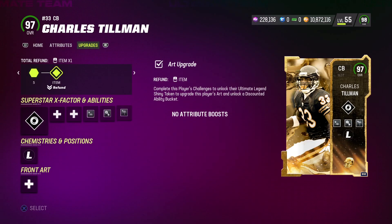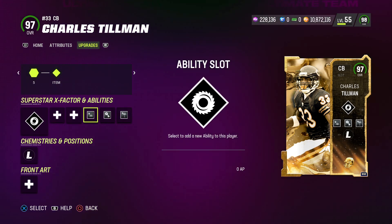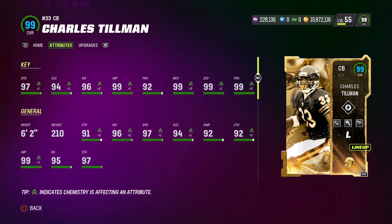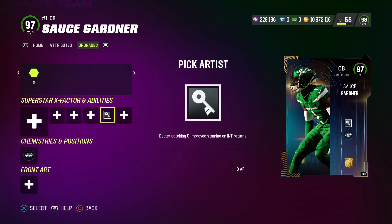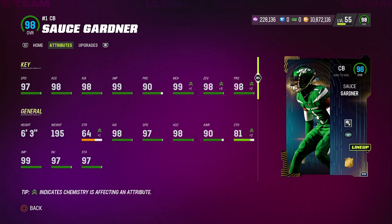At cornerback 3, Charles Tillman will play the slot for me because he has the highest block shed of my corners — a 90 block shed. He gets Short Route KO for 1 AP and Deep Route KO for 1 AP. Stats: 97 speed, 94 acceleration, 96 agility, 99 jump, 92 play rec, 99 man, 99 zone, and 99 press — that is nuts. At cornerback 4, Sauce Gardner will play my deep safety role. He gets Pick Artist for 0 AP. Stats: 97 speed, 98 acceleration, 98 agility, 99 jump, 90 play rec, 99 man, 98 zone, and 98 press. He is 6'3".